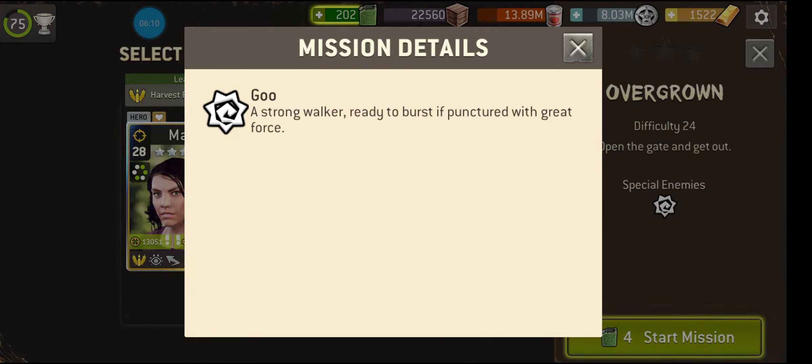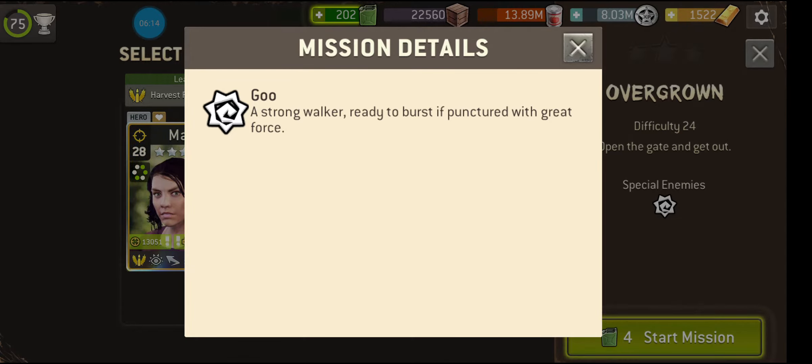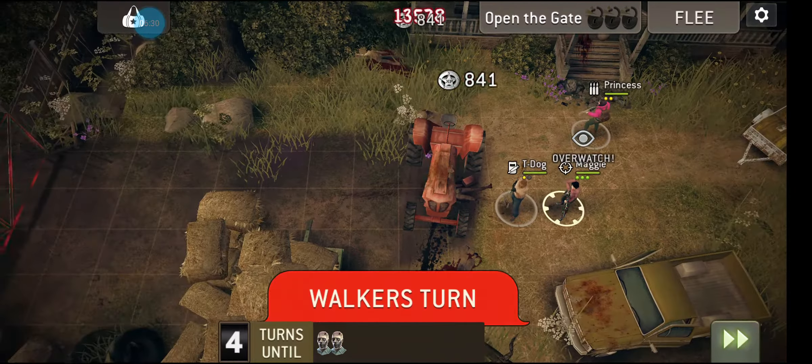Five Kyle tokens - banging! Right, Overgrown - open the gate and get out. Ready to burst if punctured with great force. Oh, they're called Goose! Didn't know that. From now on I shall use the correct terms that the game says. So they're not called Bloaters - they're called Goose. Bloater is better.